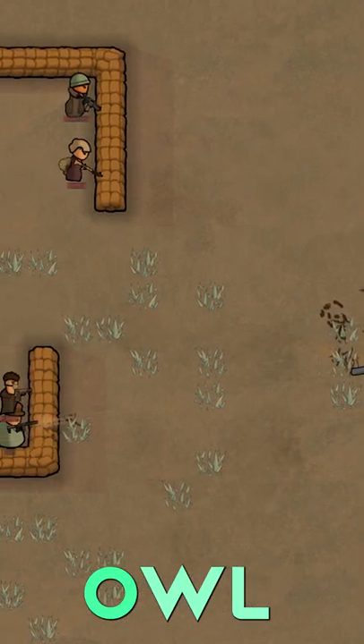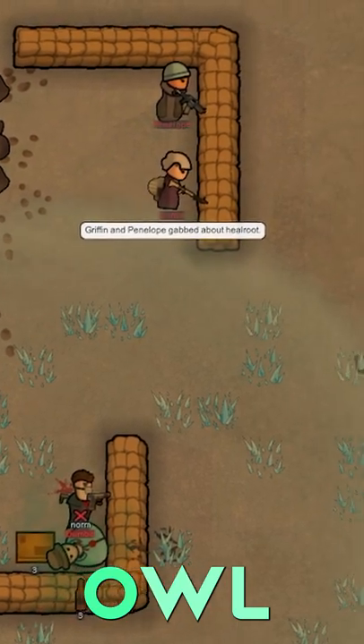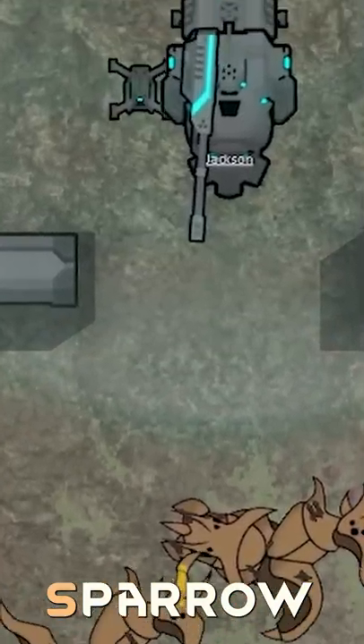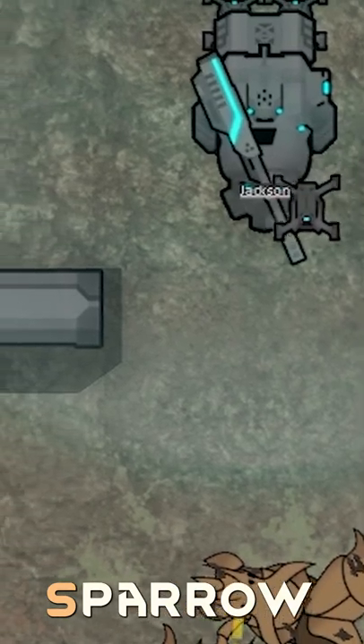The Owl boasts a lethal charge lance alongside deadly frost-based combat powers that can rip your enemies to shreds. And the Sparrow — the perfect mix of offense and defense. It's equipped with a light machine gun and a drone that can help with shielding allies, slicing up enemies, or dealing out a deadly payload.